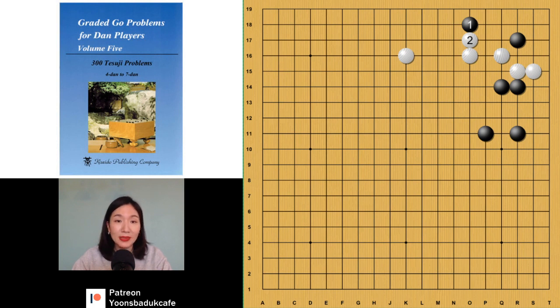But that's normal. There is an even better way for black. Which one? There are not many possibilities, right? So this one is even better. What's the difference? We can see. Now, if you play there — first, bad shape — and then connect and block. But now black can peep here, and then like this.